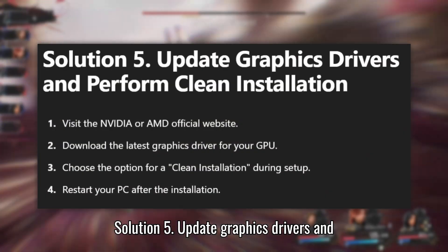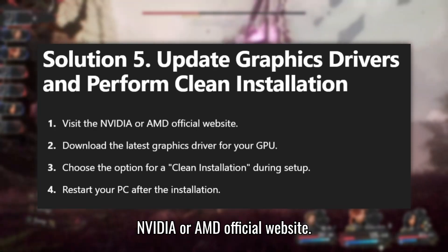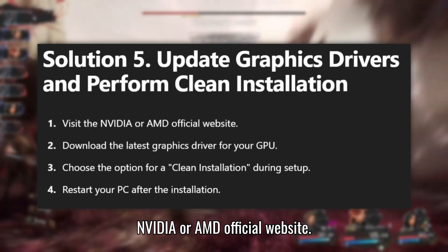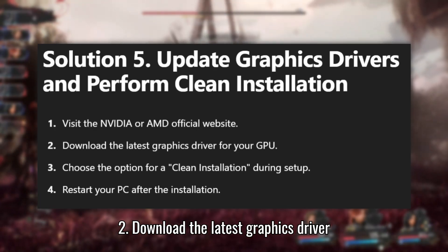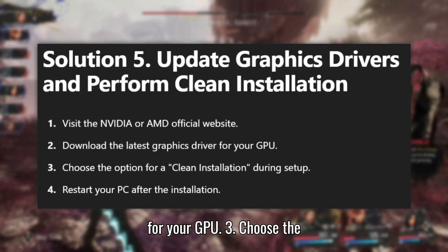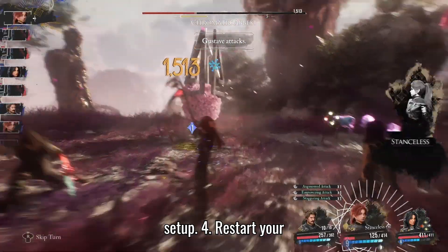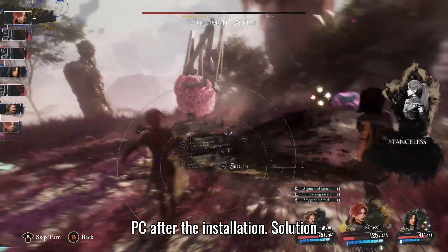Solution 5: Update Graphics Drivers and Perform Clean Installation. Visit the NVIDIA or AMD official website. Download the latest graphics driver for your GPU. Choose the option for a clean installation during setup. Restart your PC after the installation.